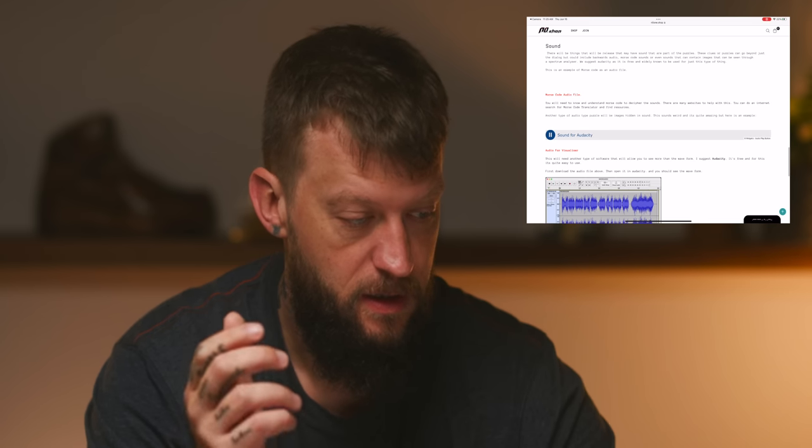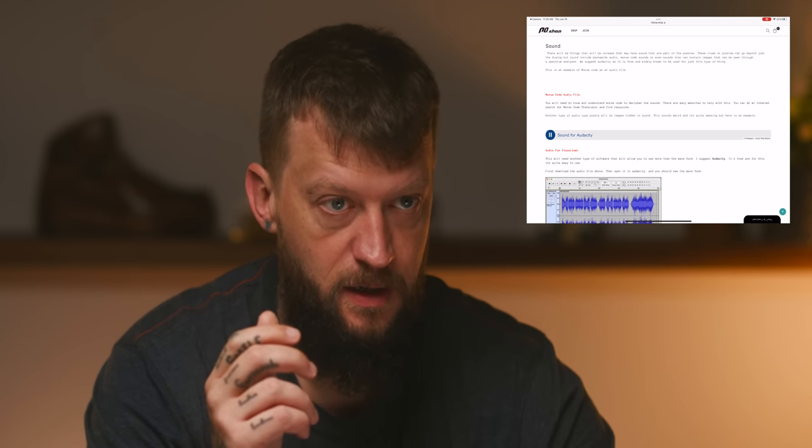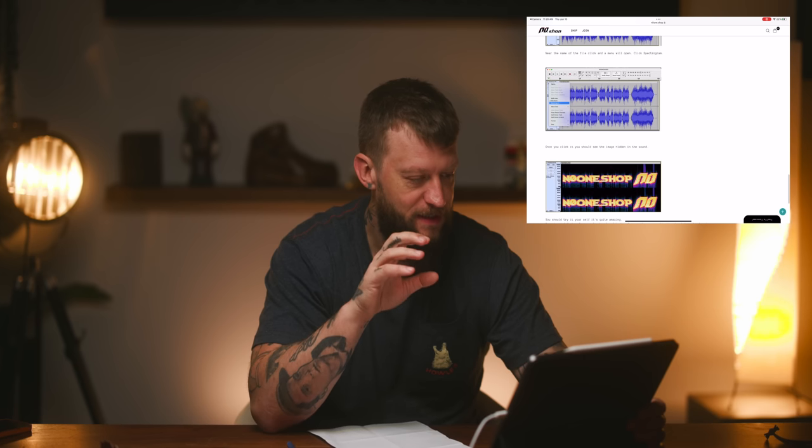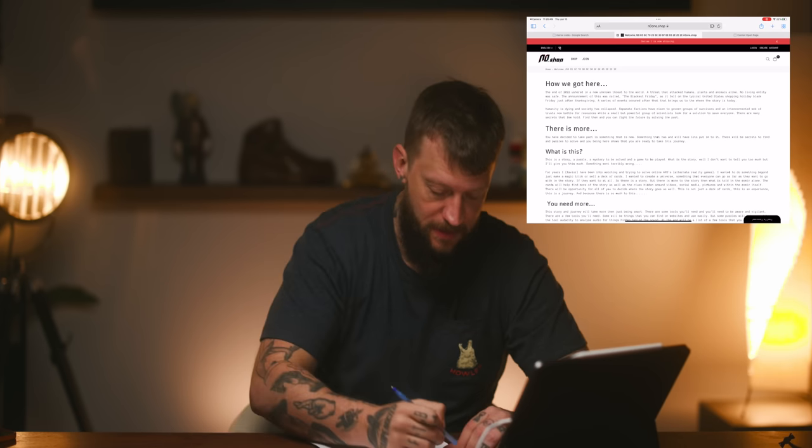There will also be things released that may have sound as a part of the puzzle — so there's Morse code audio files. So basically there are these audio tracks that you can bring in. Those audio tracks — and he explains it here — it's a spectrogram. It ends up making an image. Anubis. That makes more sense.